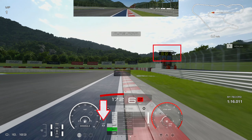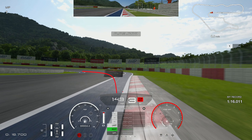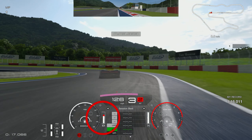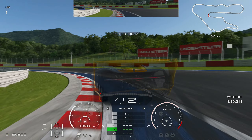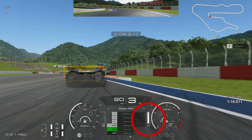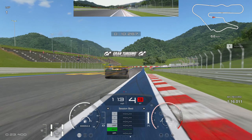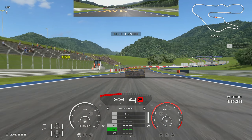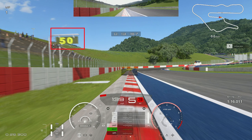Going into Turn 1, look for the 50 board in front of you and brake just shy of it — braking extremely late. Go down through the gears and try to get the car rotated into the curb on the left. Trail brake the car in, going down to second gear, then stop the trail braking just as your tire hits the curb and get on the throttle as early as you can.